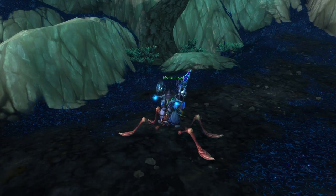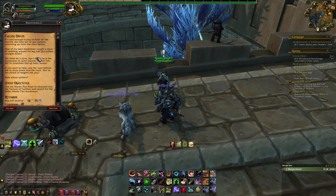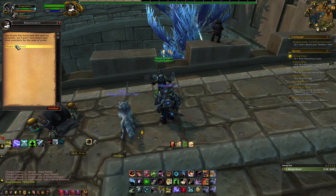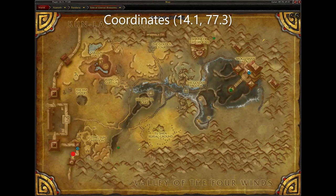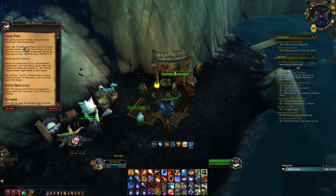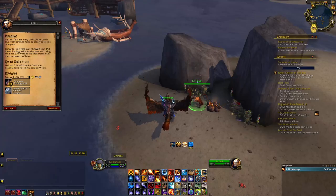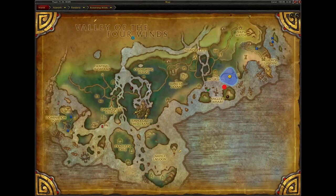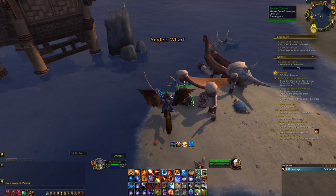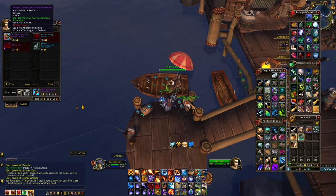Next is the Azure Water Strider. To get this mount, you need to be exalted with the Anglers. To do that, you will first need to complete the prerequisite quest chain started by Bowmistress Li located here in the Vale of Eternal Blossoms. Once you complete that quest chain, this will open up another quest chain from Deck Boss Arie located here in Dread Wastes. After you complete that quest chain, this will open up dailies from the Anglers located here in the Krasarang Wilds. Keep completing these dailies until you become exalted, and once exalted you can purchase the Azure Water Strider from Nat Pagle in the Krasarang Wilds.